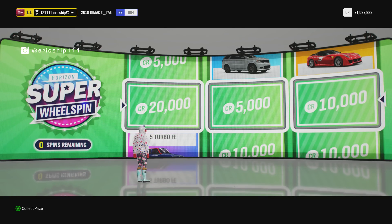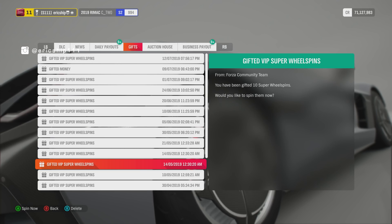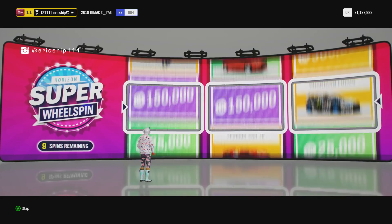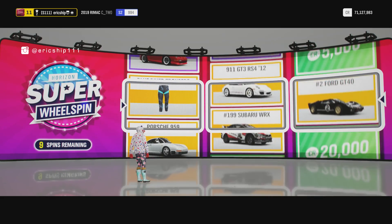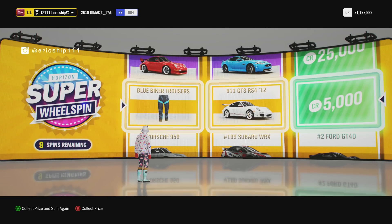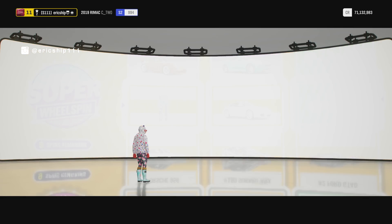We're going to go over to my gifts now and do the rest of the wheel spins. Let's use this one first - the 10 super wheel spins. I'm feeling excited, this is a brand new 10 spins. The last ones weren't too good. Blue biker trousers - at least it's rare. We've got a nice Porsche GT3 and $5,000, not too bad.